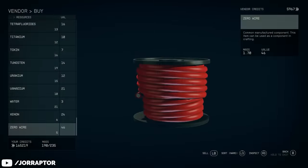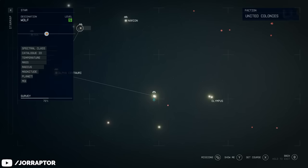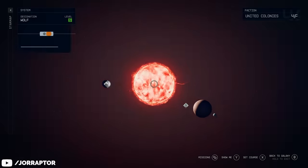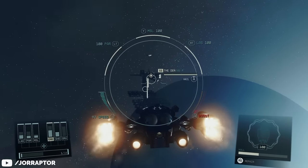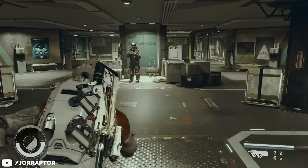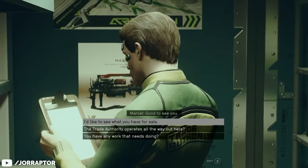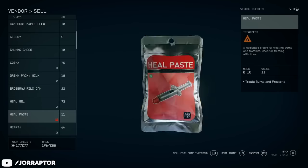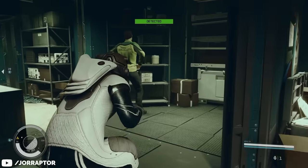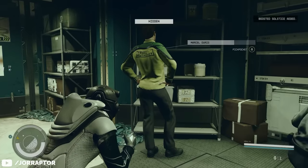Another good place to know about early on to get OP is the Den space station in the Wolf system, close to Sol and Alpha Centauri. Dock there, board, and go to the shop on your left where you can sell all your stolen items. If you've been stealing a lot, you can sell everything here — you can even steal the shopkeeper's gun and sell it back to him.